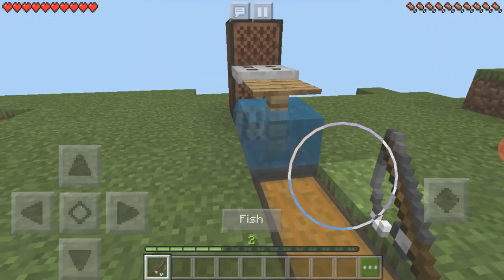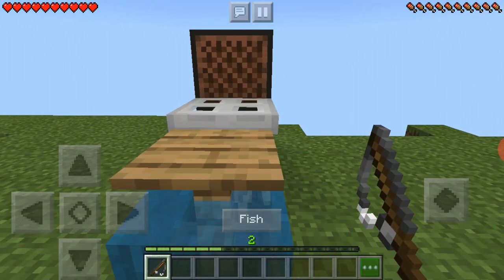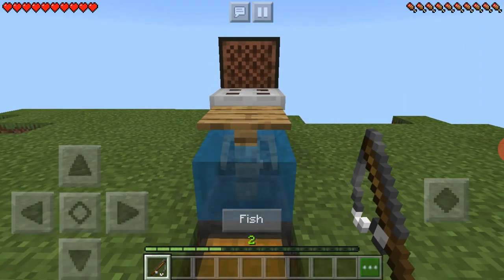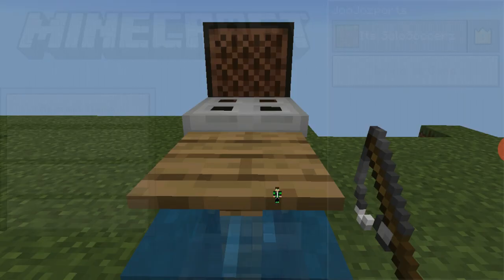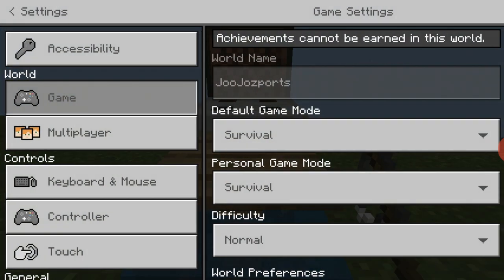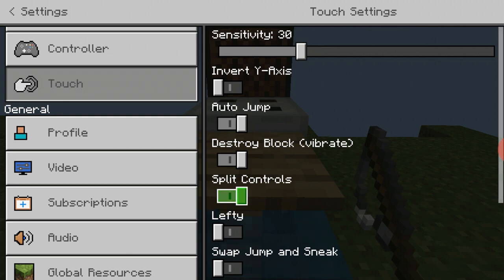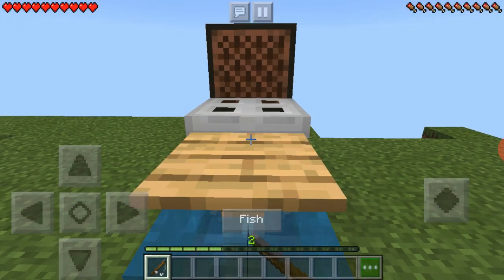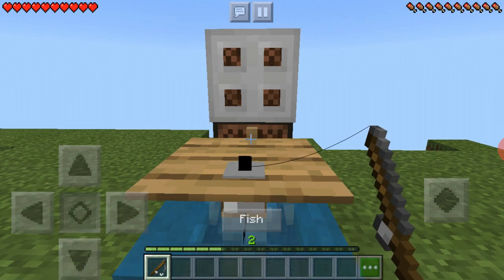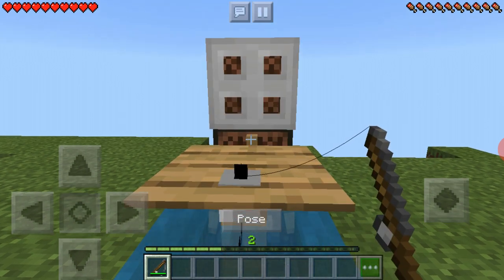First of all, you need a fishing rod — that's really important. I'm also going to be showing you how to use it. First, you want to go into your settings and get split controls, then you want to point it right in there and crouch like that.